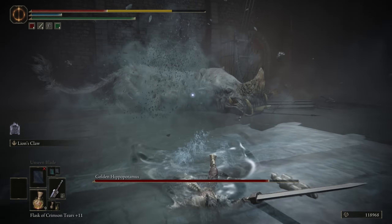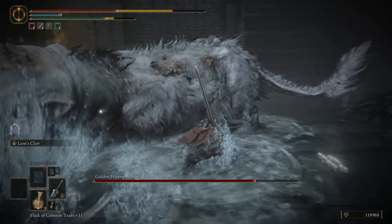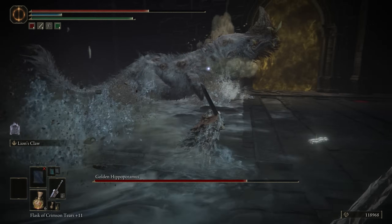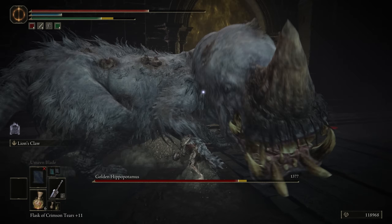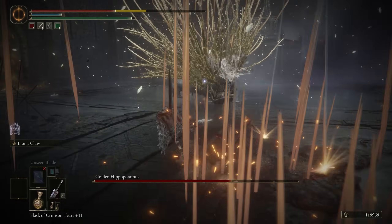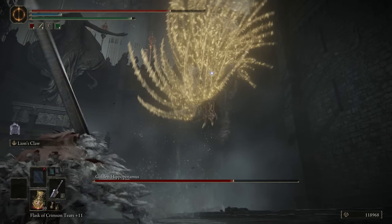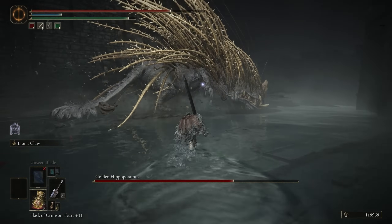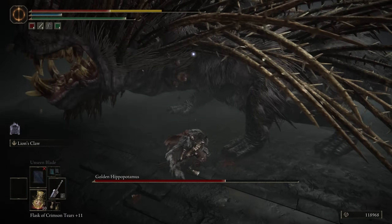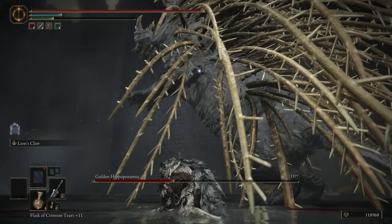The hippo has a pretty unimpressive moveset to start, being mostly telegraphed head swipes, slams, and bite attacks that do some solid damage. Watch out for the chomp grab he does when he opens wide and soyjacks before charging you — it's all typical beast enemy stuff. The fight only starts to get interesting in his second phase, when the hippo spawns some massive crucible porcupine quills, and he can now shoot down spikes, blast them out like a shotgun, or do a massive jump slam that leads into a roll. But besides these new quill attacks, it's just more of the same head slam dodging from the first phase, and I was able to stagger him a few times with jump slams on his large and relatively slow body.